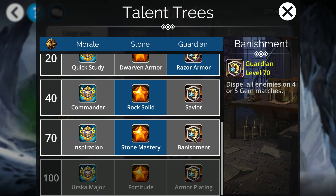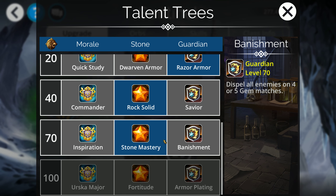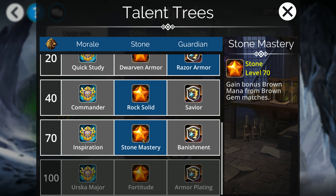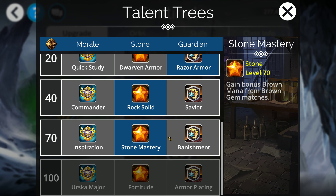Banishment is also really, really good — there are definitely instances where it'd be better than the brown mana bonus. What Banishment does is, if the enemy team is all blessed or all barriered, this will dispel them all every time you do a 4-5 match. So if the enemy team is constantly buffing themselves up, you might want to switch to Banishment. Both are very, very good options. Inspiration — starting with 15% mana for allies — is not the worst thing, but these two carry a lot more utility. Definitely the two stronger options at level 70.